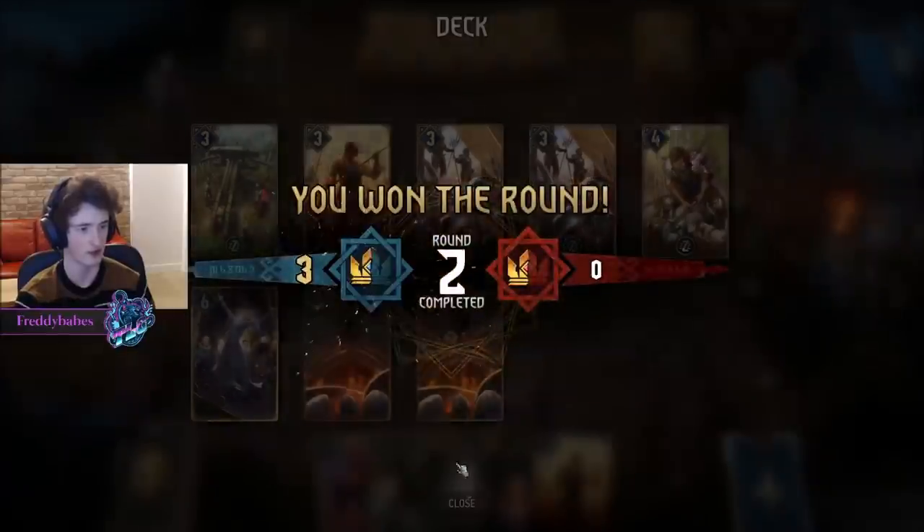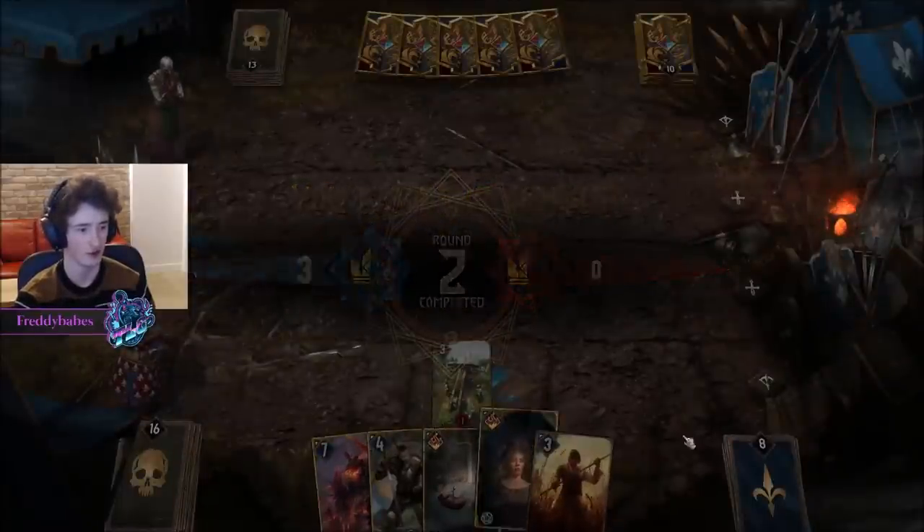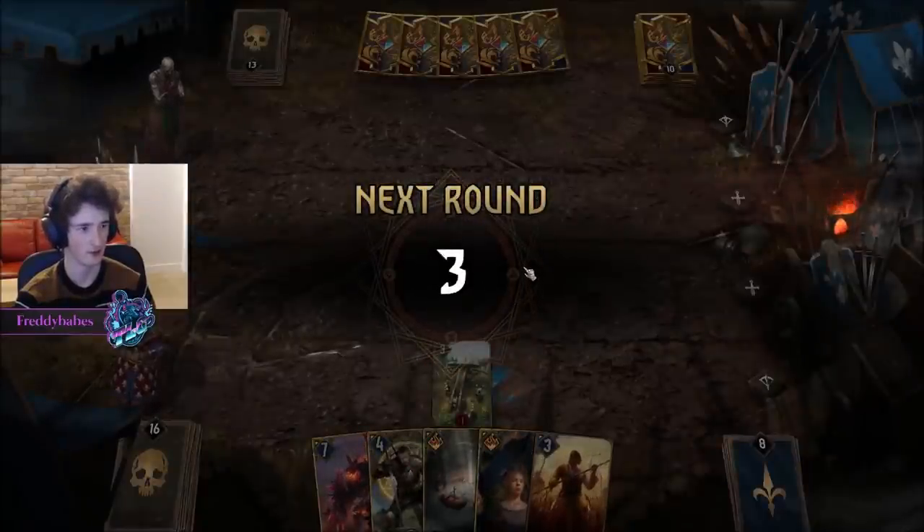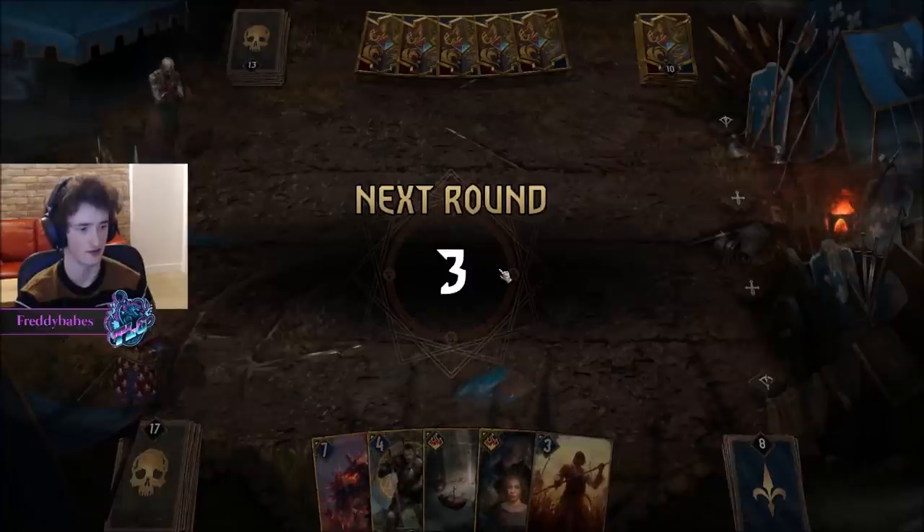So we can draw basically nothing at this point. We want our Sidemen — that would be good. Maybe Boiling Oil, but I'm not even sure it'll get down. I'm a bit scared of Defender as well — it's all a bit spooky.